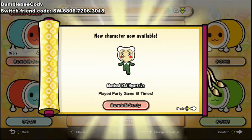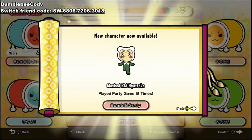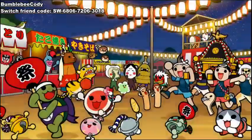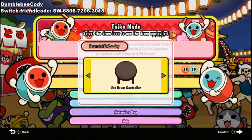Play the party game 15 times — masked Hiyatoko. But yeah, you want to just keep playing party mode and you unlock all your characters. So now I've got Taiko mode. Nice.